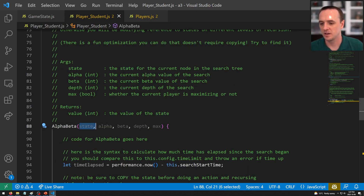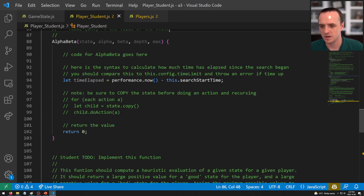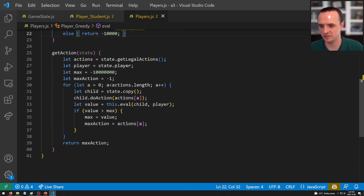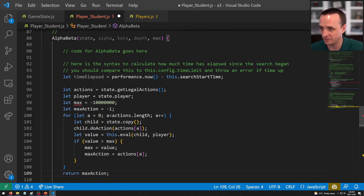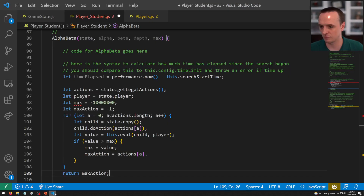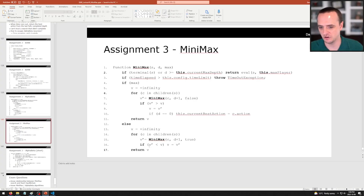There is an optimization that avoids copying states entirely — I'm leaving that for you to figure out. Once your code is working and you want it faster, look for this optimization. All the code needed for it is hidden somewhere in this assignment. Only pursue this optimization after getting full marks. The arguments to alpha-beta are: current state, alpha and beta values, current depth, and whether we are maximizing. It returns a numerical value.